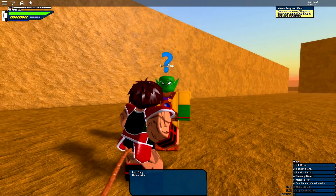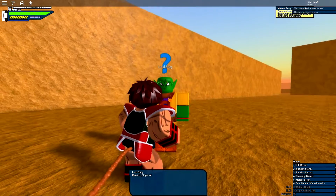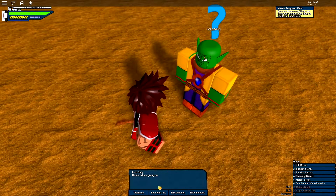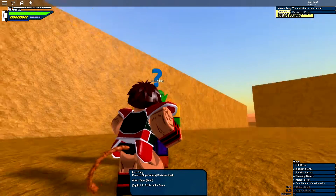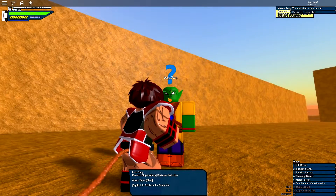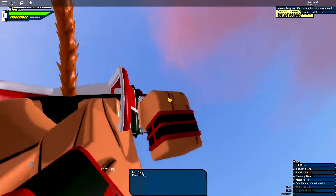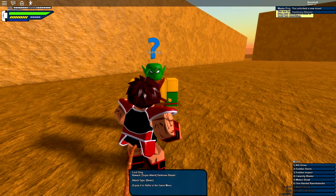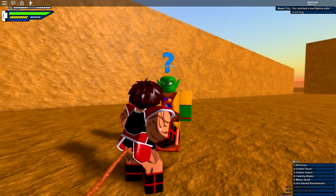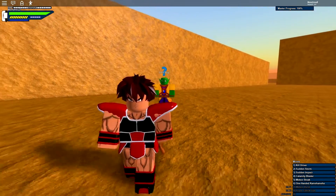We're at Lord Slug and I haven't had him teach me yet since I have so many moves and didn't want to get confused. First move: super attack Darkness Eye Beam - it's a beam. Second: super attack Darkness Rush - it's a rush attack. Third: super attack Darkness Twin Star. Fourth: super attack Darkness Blaster - a beam. And fighting style: Lord Slug's. That should be it for his moves.